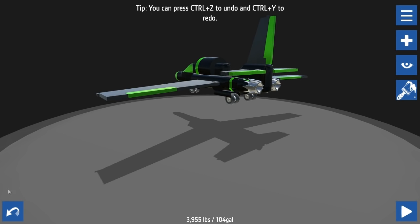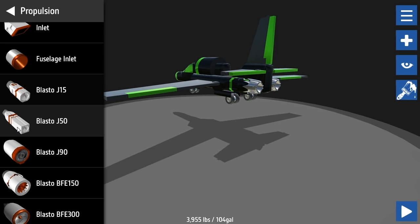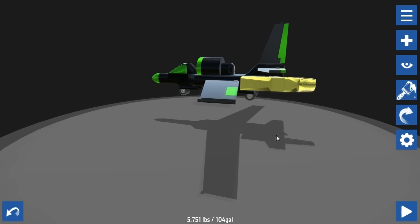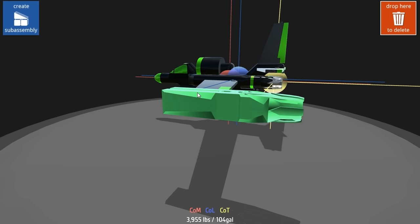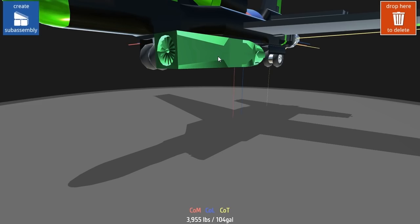We can add fuel tanks if we need to but it seems fine for now. I used the Blasto J15 - let's add a Blasto J50, or I can just strap more on. To make sure this doesn't affect my center of gravity too much, I'll turn on the center of mass display. I also didn't put my landing gear down - that's a mistake. I need to have the extra engines further forward.